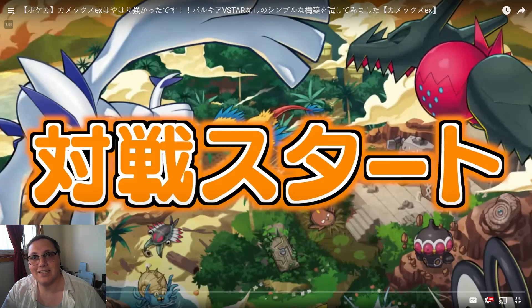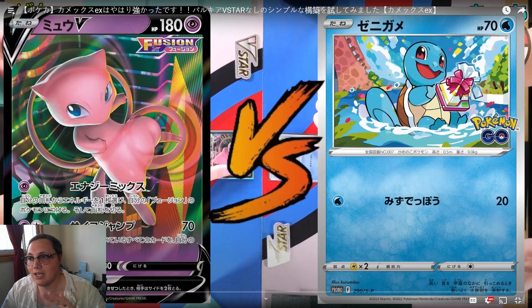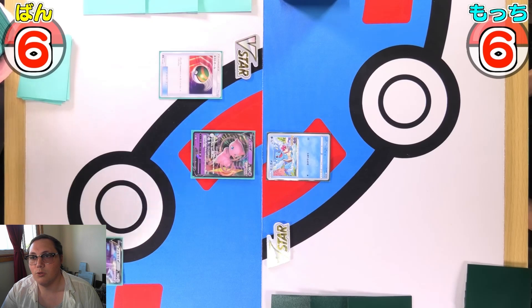Hello everyone, this is Prodigious TCC — that's Prodigious the Trading Card Collector — and today we're looking at a Japanese match of Blastoise EX versus Mew VMAX. The person on the left is playing the Mew deck and the person on the right is playing Blastoise. Just a note: the Pokémon GO Squirtle art is absolutely adorable — I love it.